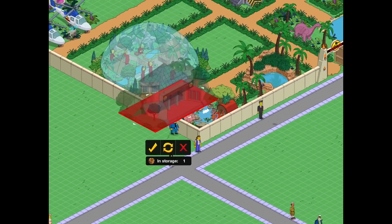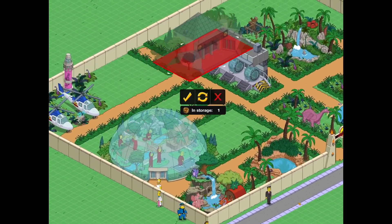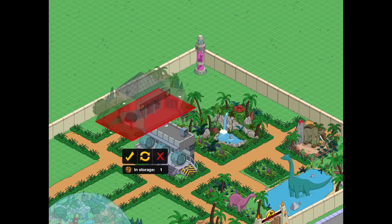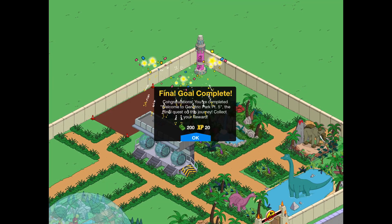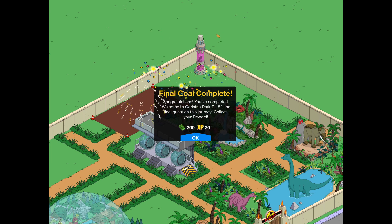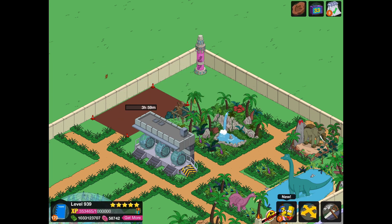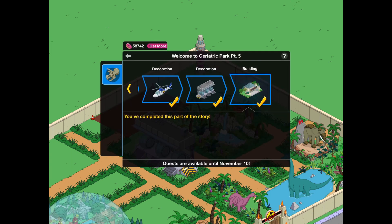So here we go, the Geriatric Park Visitor Center, and it does appear that I can't fit that — hang on. Yes, it did. There we go. So that's Part 5, and that is the first prize track complete.